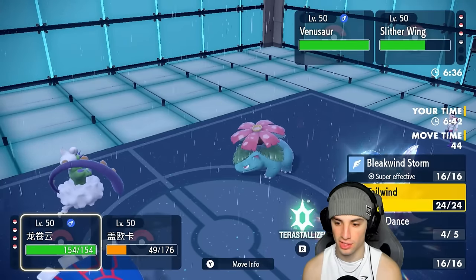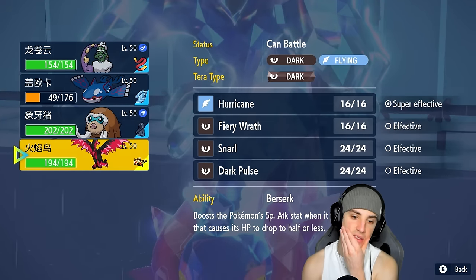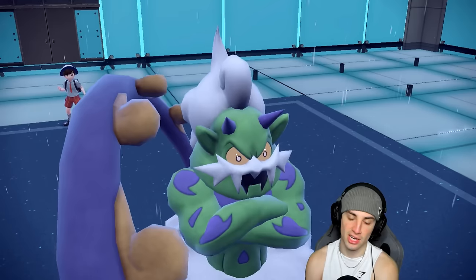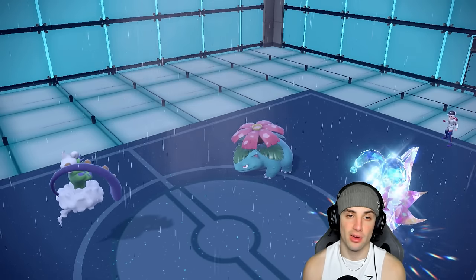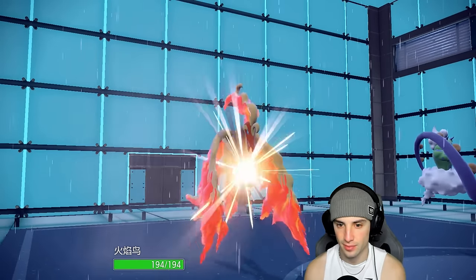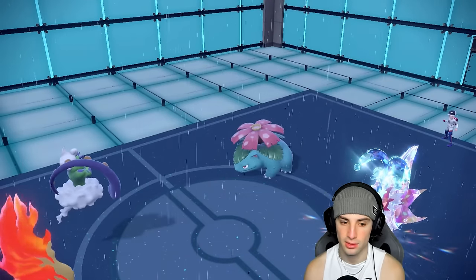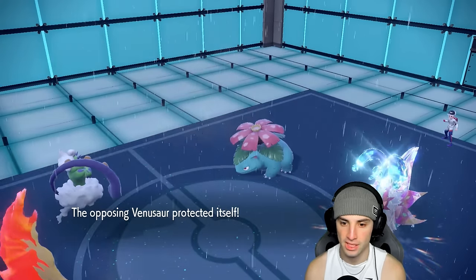If Venusaur's going to fly out here, I'll rip a Bleakwind Storm. Let's go into Moltres in the rain — Hurricane ripping, and I can always Tailwind next turn if I want to. We'll swap Kyogre out, get our Choice Scarf back in action for later. Venus just Protects — that's a fine turn for me. Bleakwind Storm's going to fly.